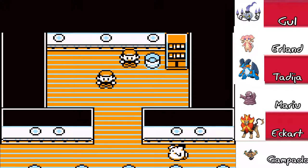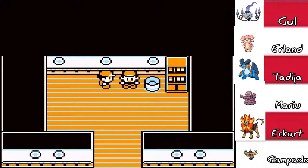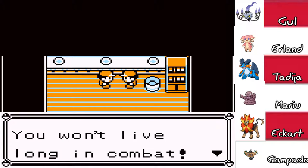So we have Lieutenant Surge. I'm just gonna check the levels because I may as well see if I should grind or just tackle it — I'm gonna tackle it no matter what. Gym Yellow, okay, level 28. I don't know if they'll give him three mons or one. It's either one level 28 mon — I set the Yellow levels but I don't know if it would apply to Surge. Hey kid, what do you think you're doing here? You don't live long in combat.